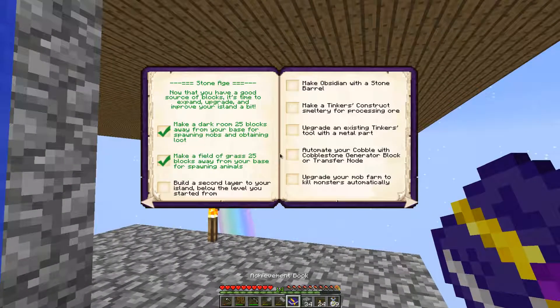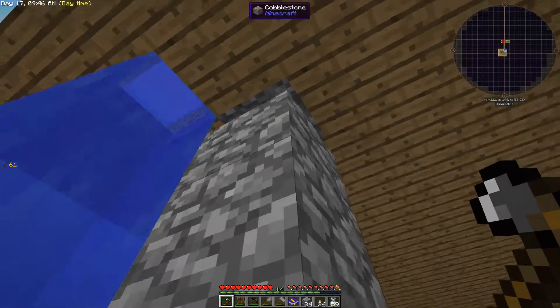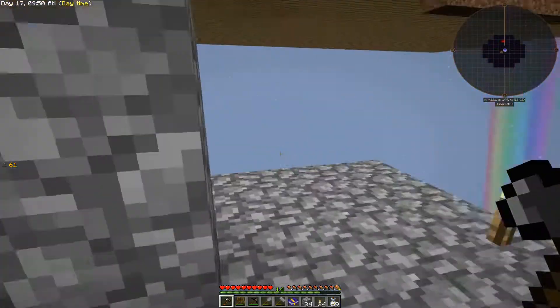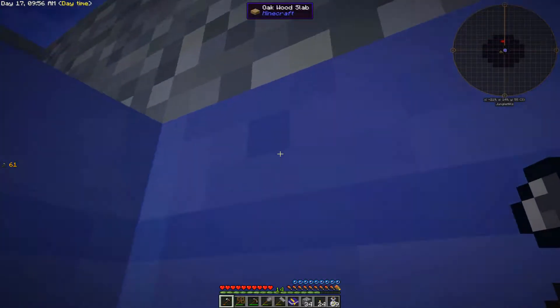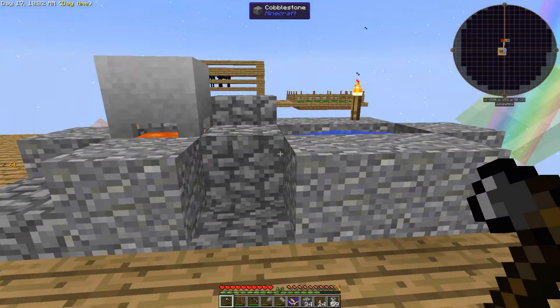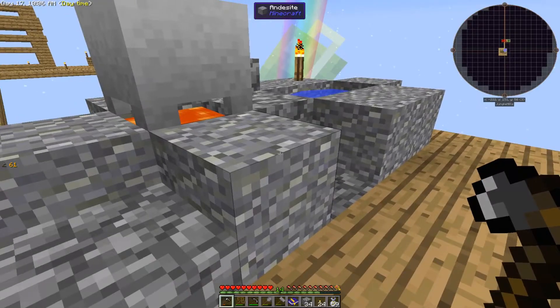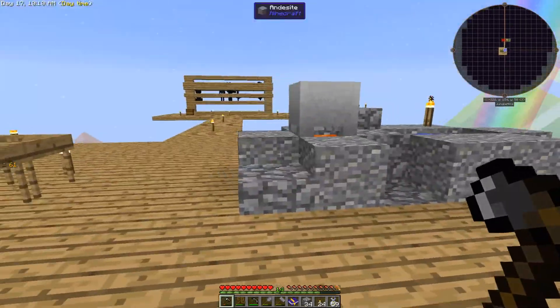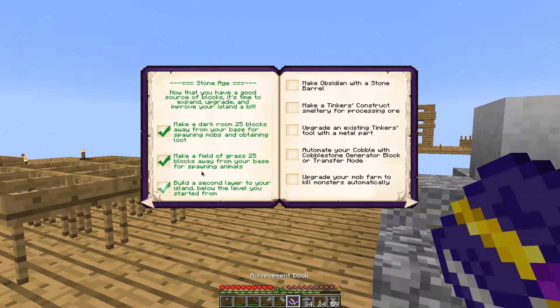Okay, so we've got a second level below the level we started from. I could add a ladder or go down some stairs to make it easy to get up and down. For now that's done. I'll put most of the automated stuff downstairs and all the stuff we need to interact with a lot will be upstairs — the automated stuff is kind of out of the way.